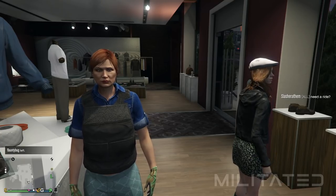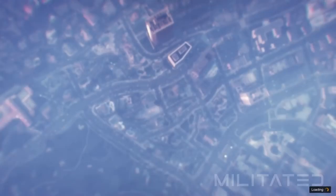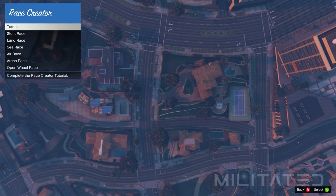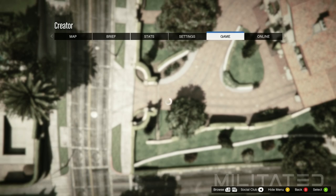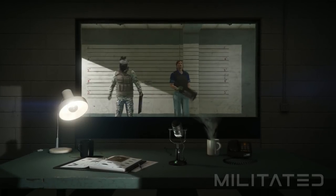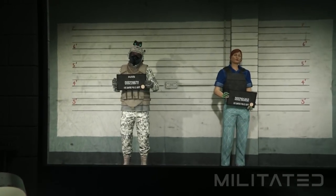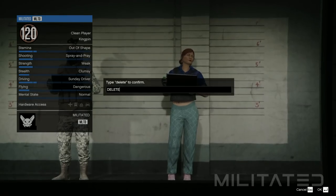Press start, go to online, and go down to the creator. A few seconds later this will load up the creator menu. Go down to where it says 'create a race' and select tutorial. Press OK and you'll be brought to a screen. Next, press the start button on controller or the P key on PC. Go over to the online tab and select choose character. This will take you up into the clouds and load up the character selection screen. At this point, do not select a character — instead scroll over to the female character in slot 2 and delete it.